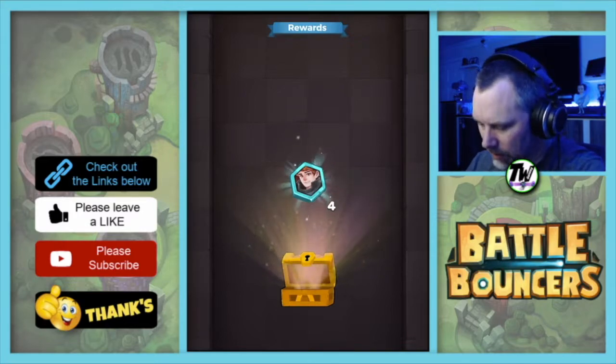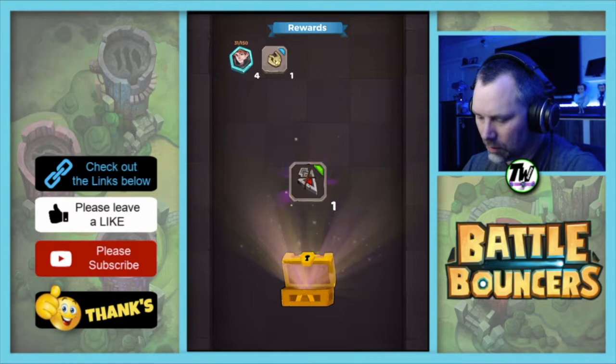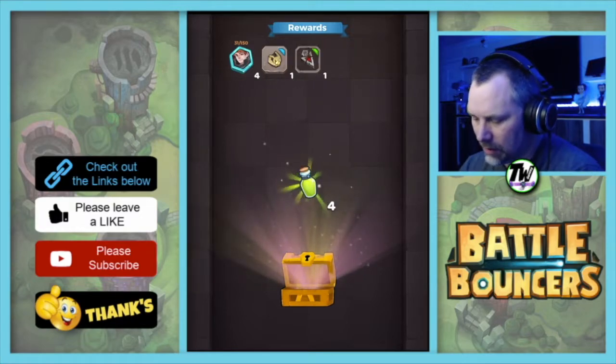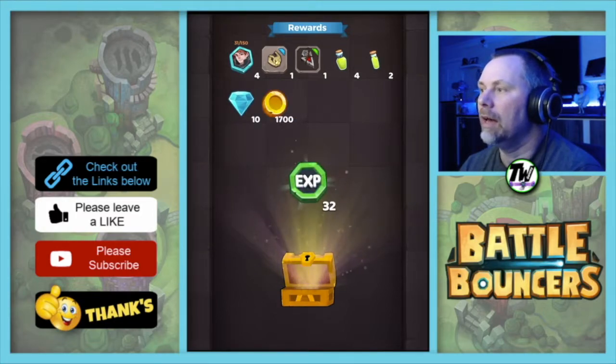His name's Logan. So we get four Logan tokens, a dinosaur skull rune, an arrowhead rune, four jollops, two small jollops, ten diamonds, 1700 gold, and 32 XP.